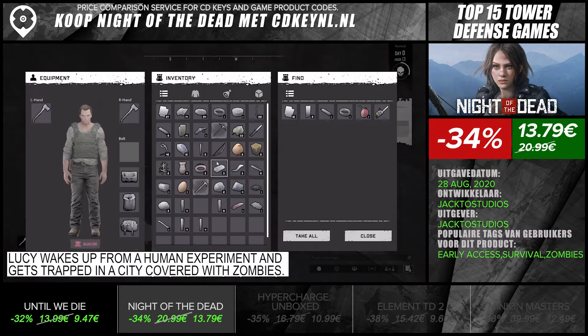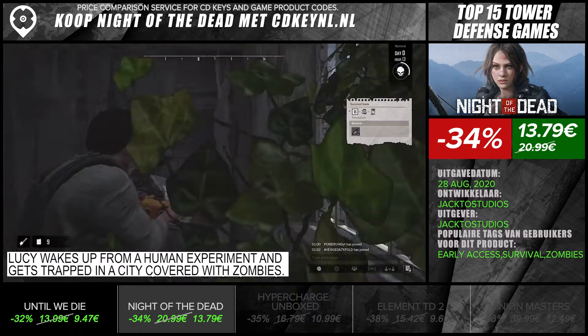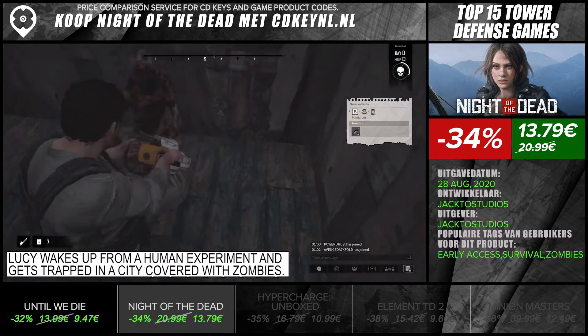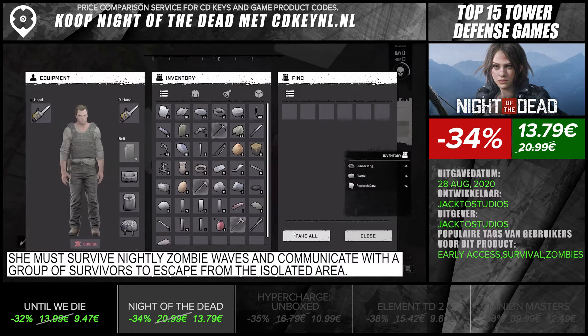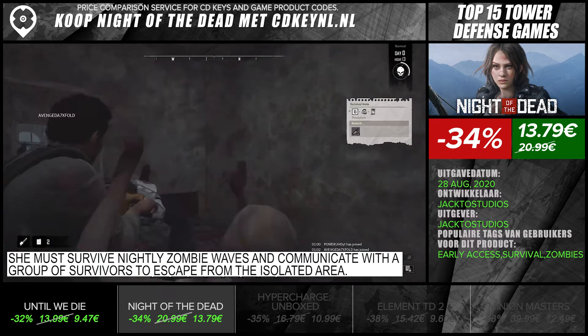Lucy wakes up from a human experiment and gets trapped in a city covered with zombies. She must survive nightly zombie waves and communicate with a group of survivors to escape from the isolated area.